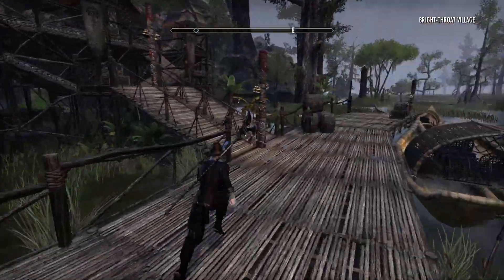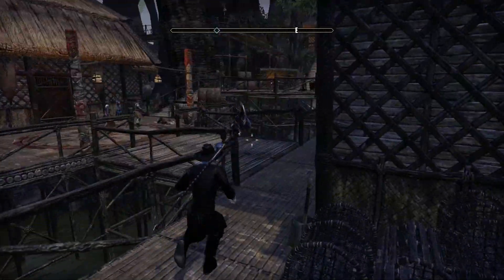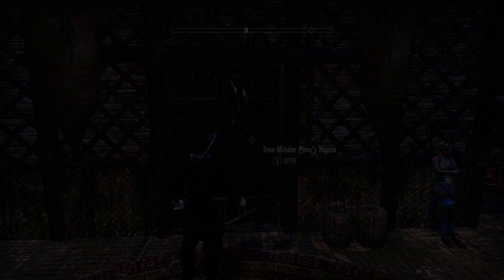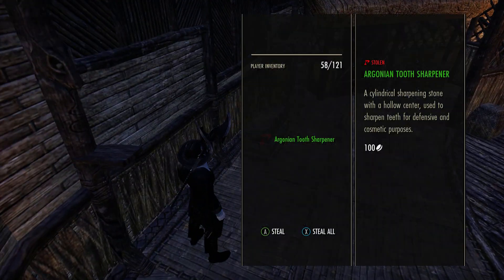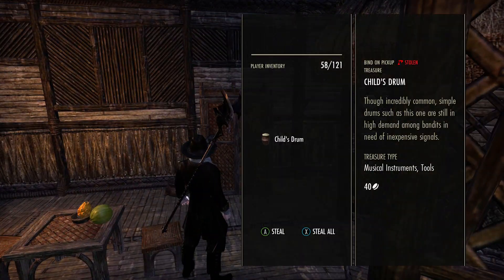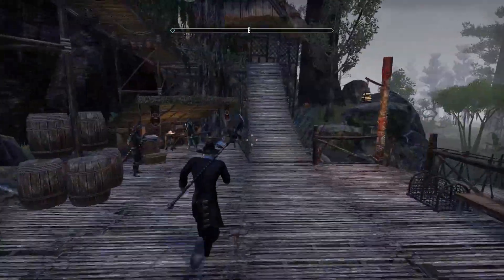Once you get here, run across the little wooden bridge and up the ramps, and you'll see a little shack — that's the first house we're going to rob. There are about four or five houses on this route. Come through this door — you don't have to force any locks for the first two or three houses. There's a little trunk, some wardrobes, cabinets, and chests around. Every single one of these has a chance to drop a green, blue, or purple Murkmire motif.